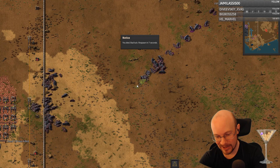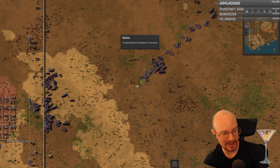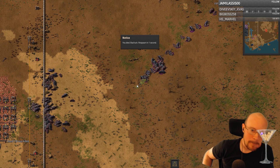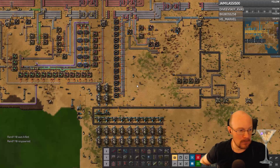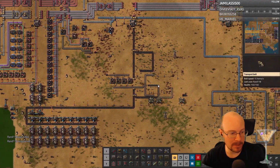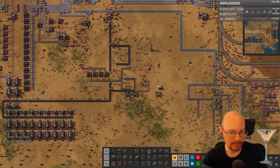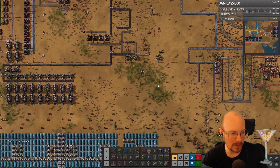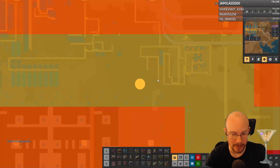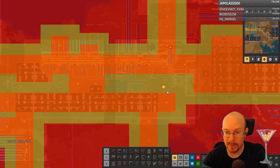Jesus Christ, I'm gonna have a cookie. I am not having a good time right now. I just wanted them to stop expanding. Even though I'm on peaceful, they aggro you if you attack their nest. Well, I didn't attack — I was just in their range. I don't understand the different settings in this game, apparently.